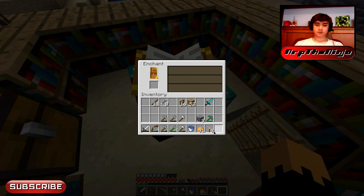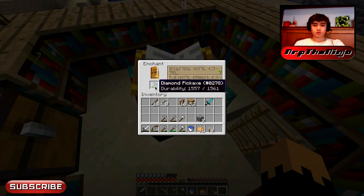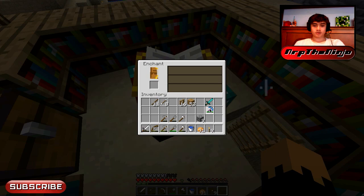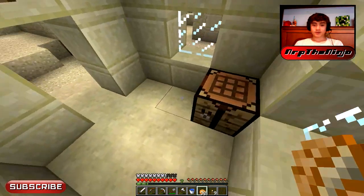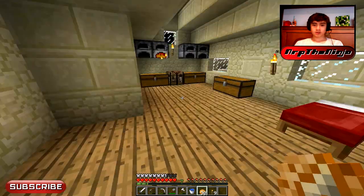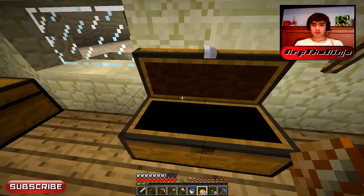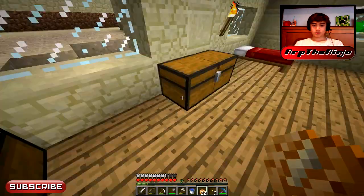Let's enchant — should we do the sword or the pickaxe first? We can do the pickaxe because I want to get Fortune so I can get all those ores from that cave. I want Fortune 3 or Silk Touch. And we got... oh come on, Unbreaking 3? Wow — I didn't have enough levels to do that. You couldn't even get Efficiency 4 Unbreaking 3? That's like the most common pickaxe you get — that's like the do-work pickaxe. This is like the slow-doing-work pickaxe. I'll just put this in the chest and keep my diamond stuff stored.